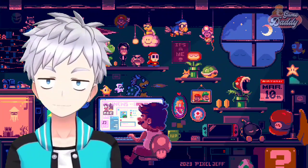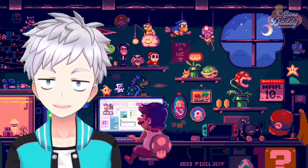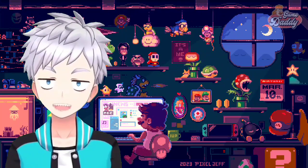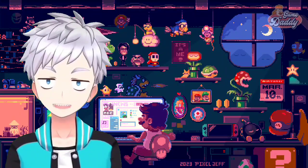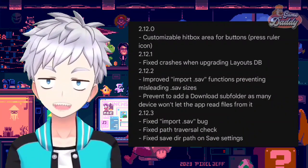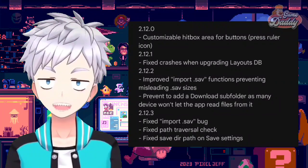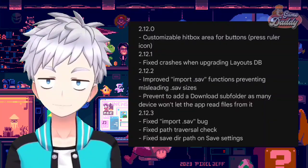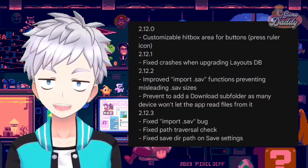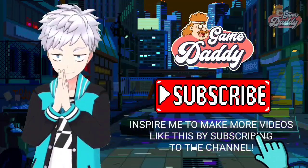Moving on, let's talk about Game Boy Advance emulation on Android with Pizza Boy A. Pizza Boy A Pro, the paid version, just got a brand new update, version 2.1.2.3. In this version they fixed the import .save bug, fixed path traversal check, and fixed save directory path on save settings. So if you're experiencing these bugs on your Pizza Boy A Pro, this is the right time to update your app. Inspire me to make more videos like this by subscribing to the channel!